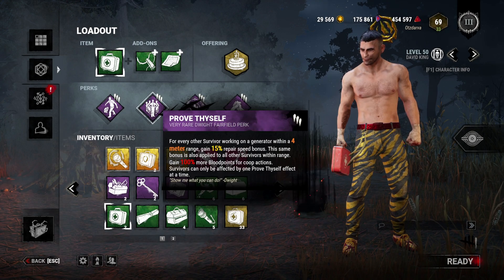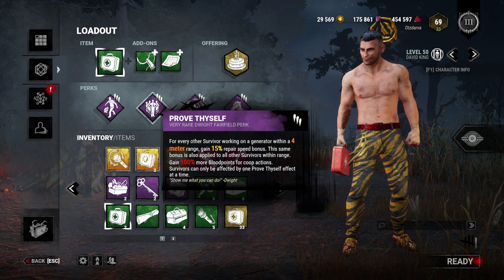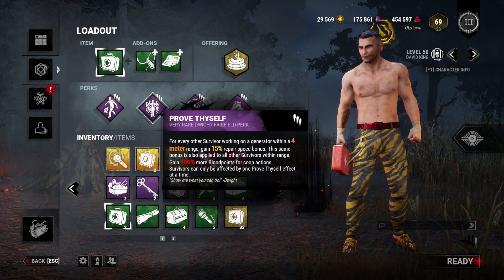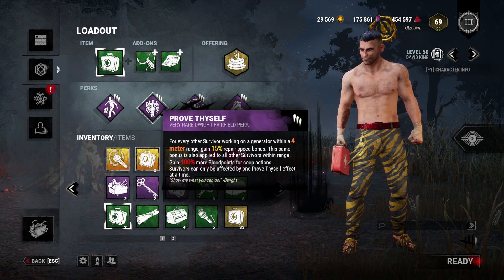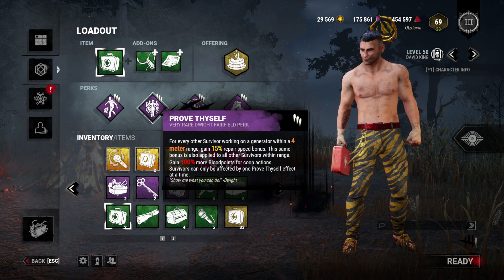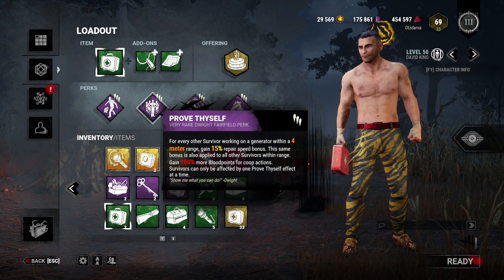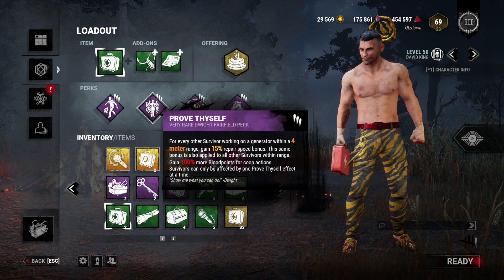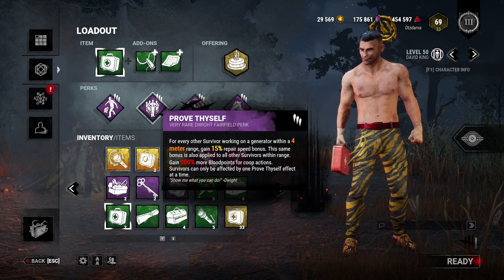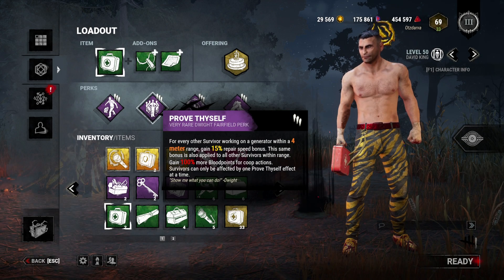Prove Thyself is another perk that I think is amazing. On top of being a strong perk that lets you do generators faster, it also gives you extra points from co-op actions. If you do one generator together with another Survivor, you've basically reached halfway to max objective points. Do that and then maybe another gen and an exit gate, and you max out almost every game. It also considers co-op healing — two people healing a third gives extra altruism too.